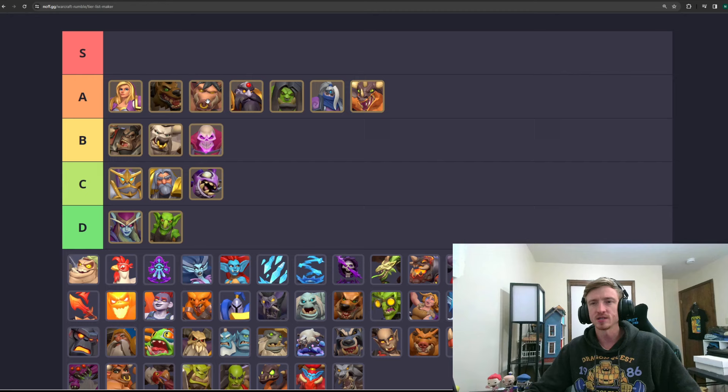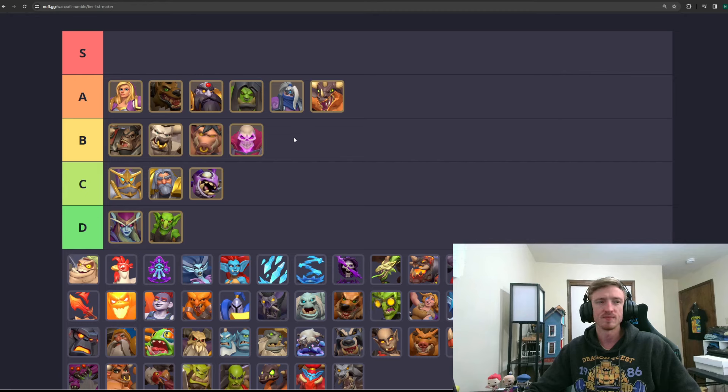Trauga — still seeing a decent amount of this, but not as much as we were. I'm going to move her down to B tier. I think she's still probably very good, she's just not nearly as tanky anymore. There are lots of things that one-shot her with First Strike, she's super easily distractible by Whelp Eggs, and without Hogger being the number one deck in the meta, I don't think she's very good against everything anymore.